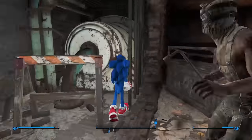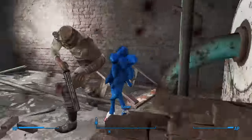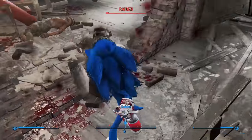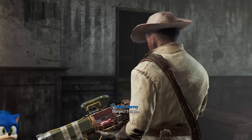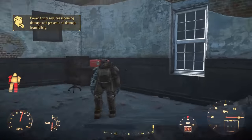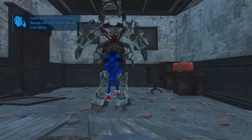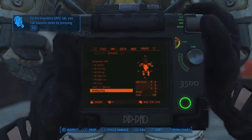Inside the museum, I continue to dispense quick justice on the Raiders. Three punches is normally enough to take most of them down, and given how I explained things, you would be right to assume my DPS is through the roof, allowing me to clean house in no time at all. I agree to help Preston once I reach him, and out of morbid curiosity, I hop into the Power Armor. At first it looks bad, then it's okay when it shrinks to my height, I then try to hop out, and now my skin is tethered to it. Not to worry, this is easily fixed with the power of reloading.